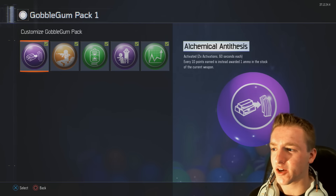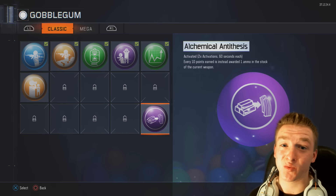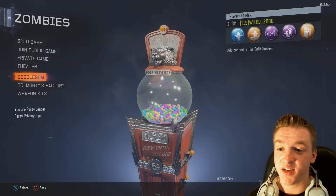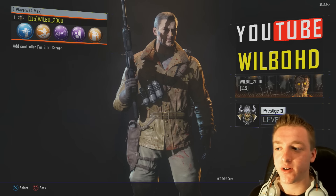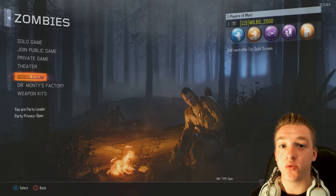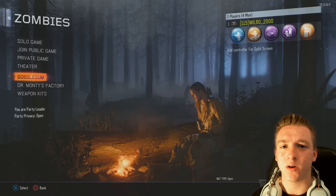I'm going to put my Gobblegums in right now. Let's change that back to Always Done Swiftly, swap this to our level 35 Gobblegum that we keep from prestiging, and change this one to Impatient just in case. So that is the end of the video guys. I'm prestige three level one - not bad. Thank you for watching. If you want to see more Gobblegum openings, comment them down below. I'm so glad I got that Perkaholic - it's going to help me a lot when going for high rounds. I'll see you in the next one, peace out!